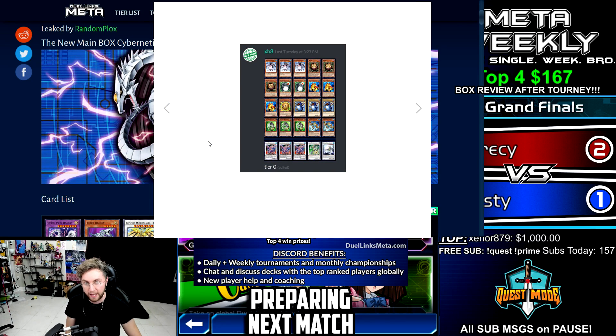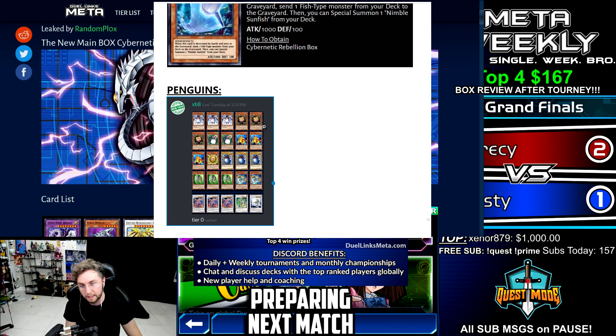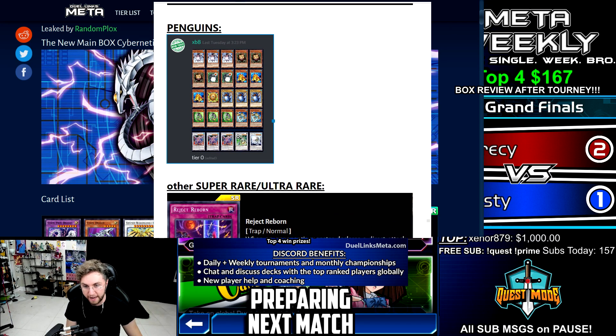For penguins, check out XB8's deck — he calls it tier zero, obviously trolling, but he's got three Gungnir. Gungnir is a level seven water synchro that can destroy up to two cards on the field by discarding up to two cards. That's nuts. Probably a trash deck, probably a really good deck — you'll find out yourself.